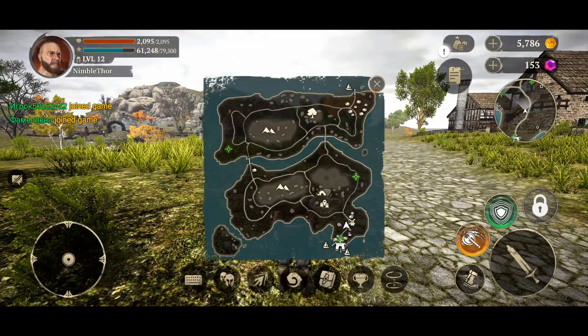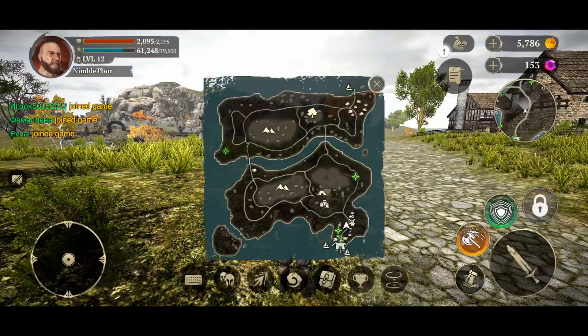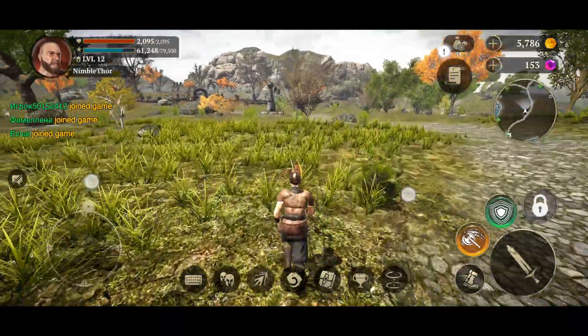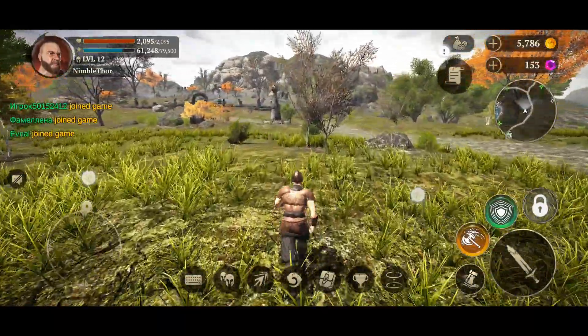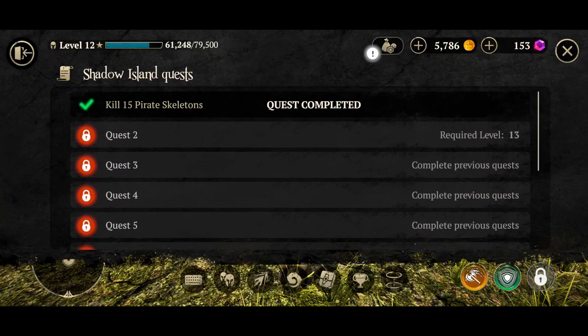The green dots on this map — there are currently only four of them — are other players, so we could choose to run up to them, say hi, add them to our friend list, kill maybe even a boss monster together with them, or we can just ignore them. We can't really fight them in the server that I'm in right now. There are different game modes for PvE and for PvP.